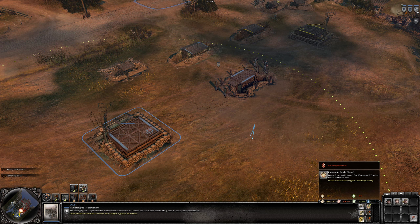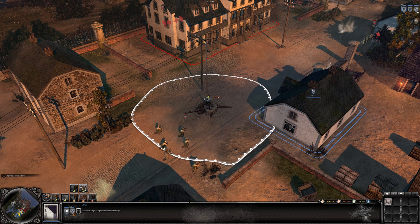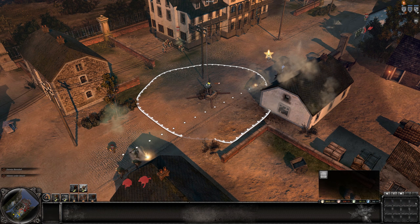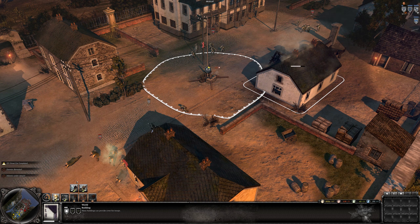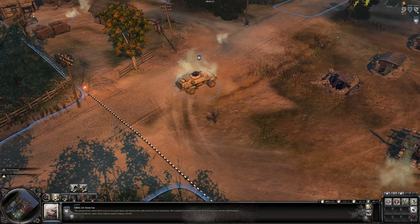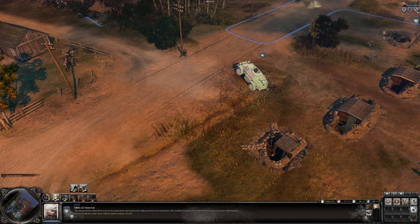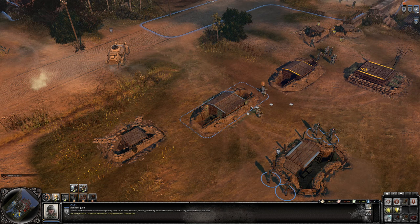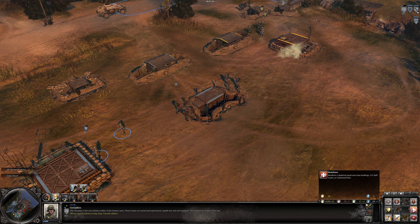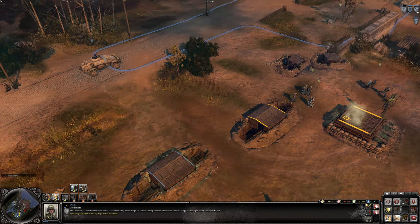As soon as we can afford it, we need to grab the scout car. We're surrounded — this is very bad. Get out, retreat now! This retreat button down here will retreat your troops back home — they can still die while retreating. Our scout car is in; it's mounting an MG-42. I have some spare munitions so I'm going to get the auto cannon immediately, because this vehicle is no good without it.